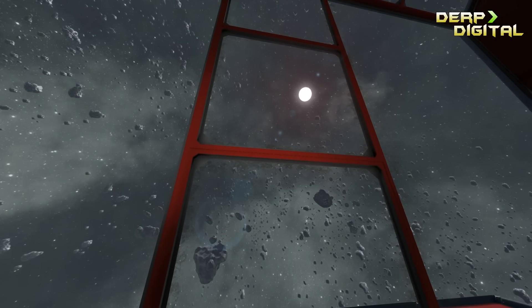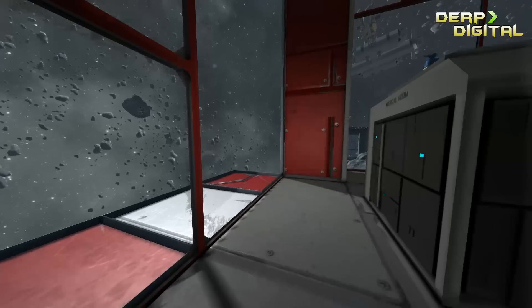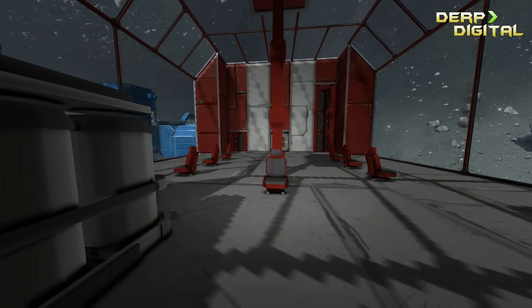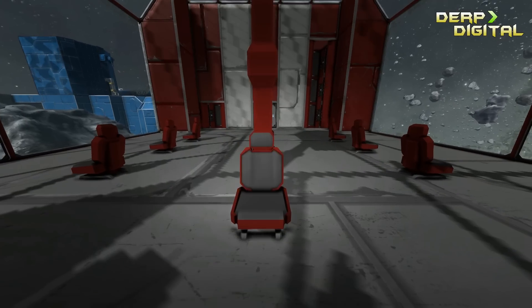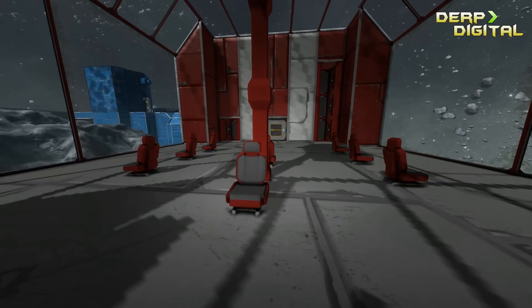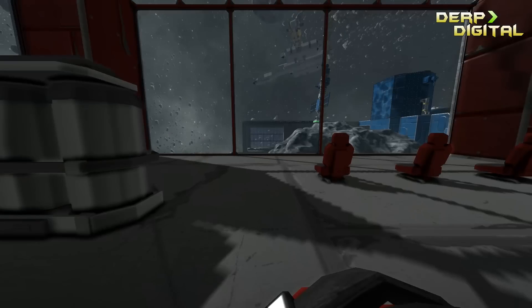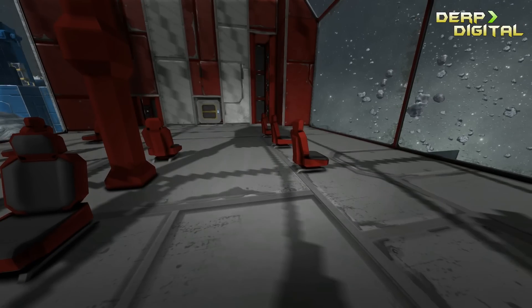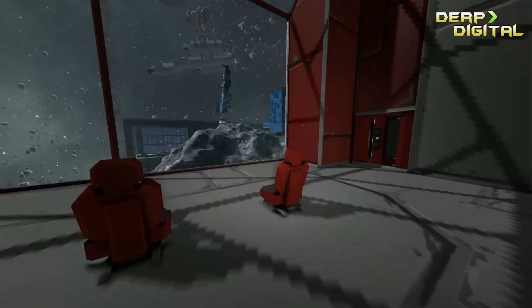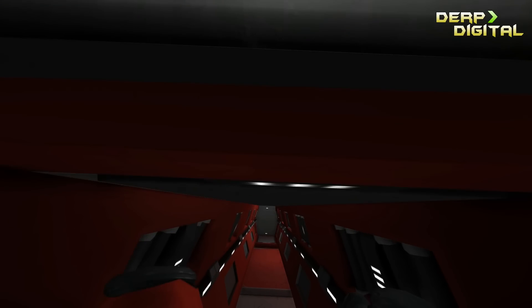Hello there, welcome back to Space Engineers. My name is Rick, I'm here with Benjamin. Today we'll be taking a look at our station, because we've been very busy in the last couple of weeks. For example, we're here at the observation deck, and instead of a couple of cockpits, there's a bunch of seats now. You can sit on them and they will recharge your energy. They look a hell of a lot cooler and a lot more casual, so our civilian station actually looks like a civilian station — instead of 10 military turrets thrown on there for no reason.